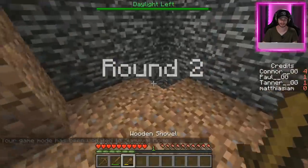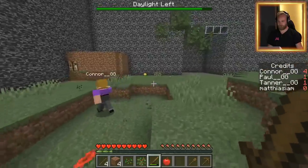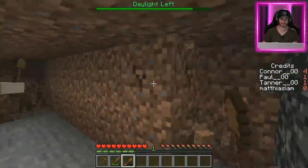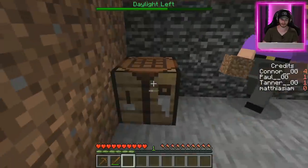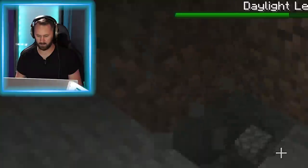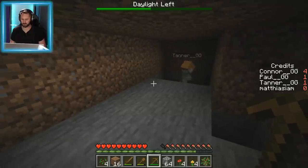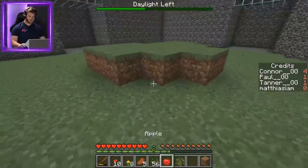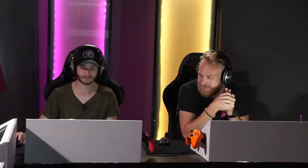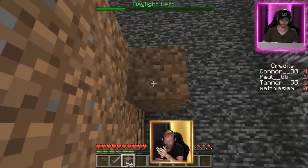Remember the tree also drops saplings. I'm gonna start digging down in the back corner of the house. Can someone drop the crafting table down in the corner? Let's make stone swords. Here's the power play: we just start every day digging lower and lower until we get to level 11 or 12 so we can get guaranteed iron and diamonds, then come up and slay everything for a lot of credits.